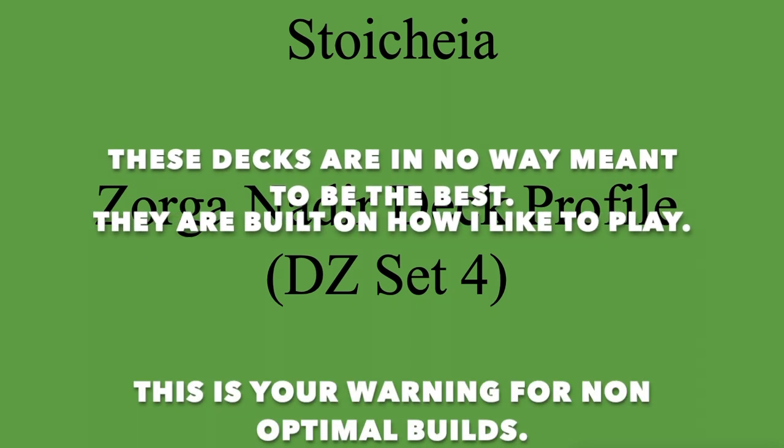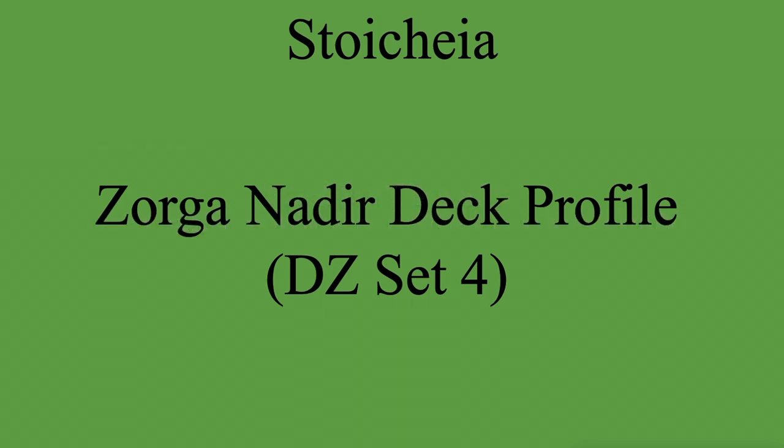Hey guys, Vandias. I'm back from the Carpe of Anger Deck Profiles. I hope you guys enjoyed it. This time we're covering DZ Set 4 for Stoic here, Zorga and Nadia. Zorga got some new playthings in Set 4. I ended up changing my Zorga deck around a lot after seeing some testing from Set 2, where I realized I was being a little bit more cautious than I normally am, and that kind of made the deck feel like it was lacking something. So let's go ahead and see how I changed the deck, see how the new cards affect it, and just go ahead and show it off.